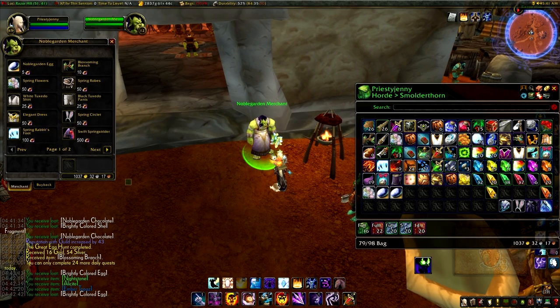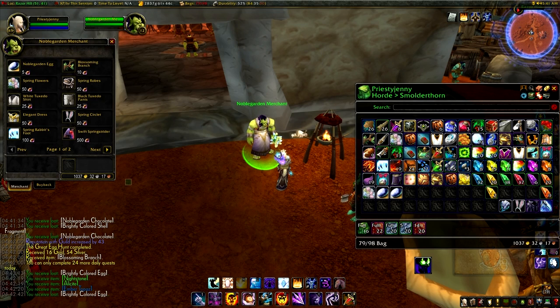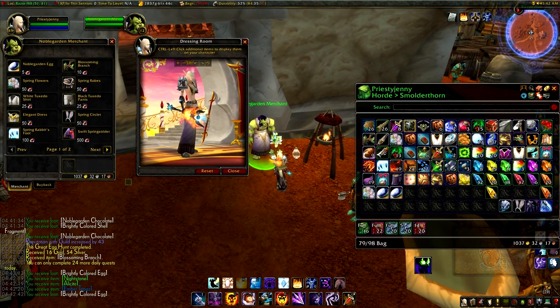What you do have to worry about is getting your Spring Strider mount. You're definitely going to want this. You can actually get it from the eggs that you collect, but I wasn't lucky enough to get it that way. Some people get it on their first or second egg, but I had to collect 500 chocolates to get it.